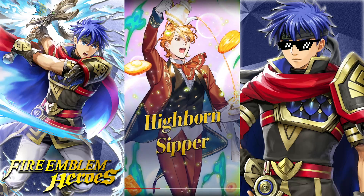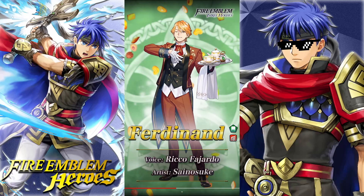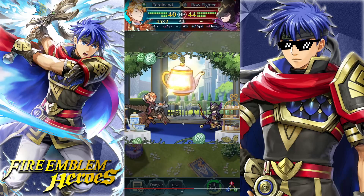Next up we have Ferdinand, who is unfortunately the demote, although he's dressed pretty nicely. Ferdinand is a Flying Green Tome type. T-Time Set: plus 12 Might, 2 Range, enables Canto 1. If unit initiates combat or is in two spaces of an ally, grants Attack and Speed up 5 to unit during combat. And if unit speed is better than the foe's speed, neutralizes effects that prevent unit's follow-up attacks during combat. He has Rally Speed and Res Plus, Winsweep 3, and Speed and Res Rain 3 — big demote energy, sadly. Although whenever we get Winsweep 4, that'll be nice to use as early fodder.